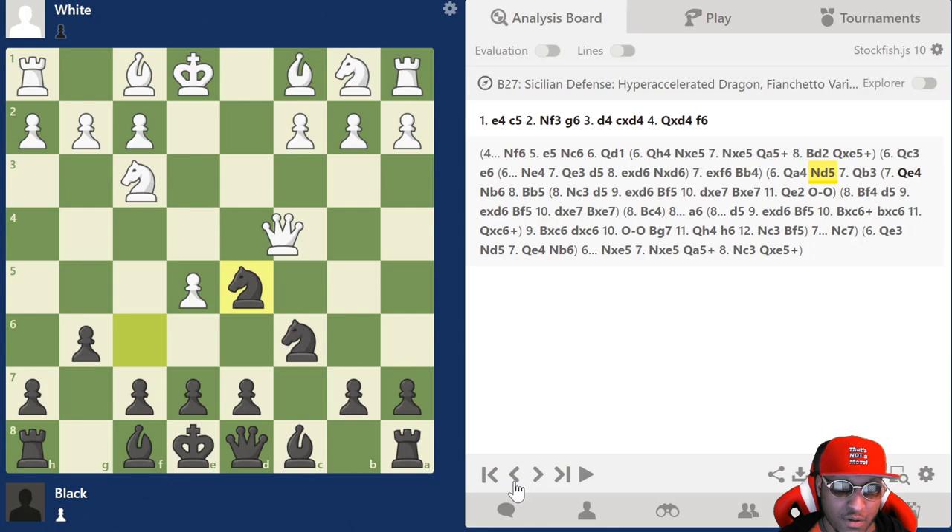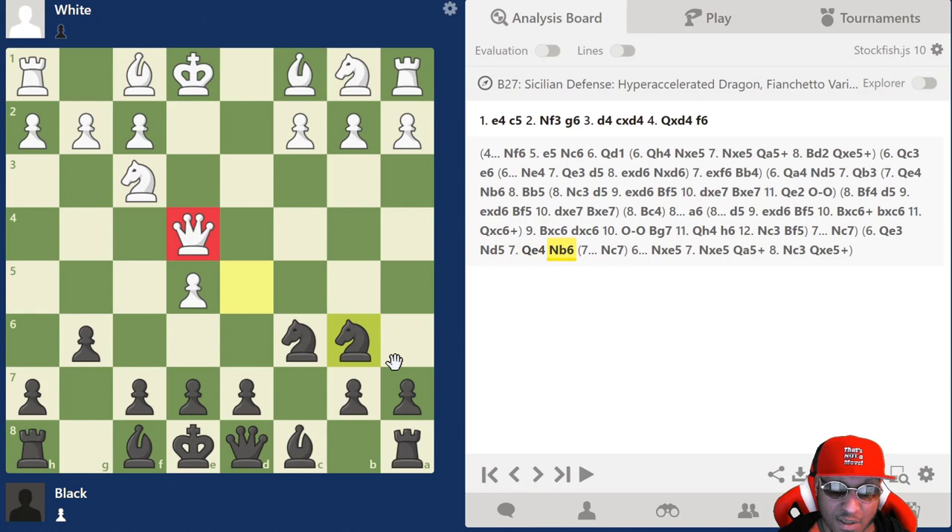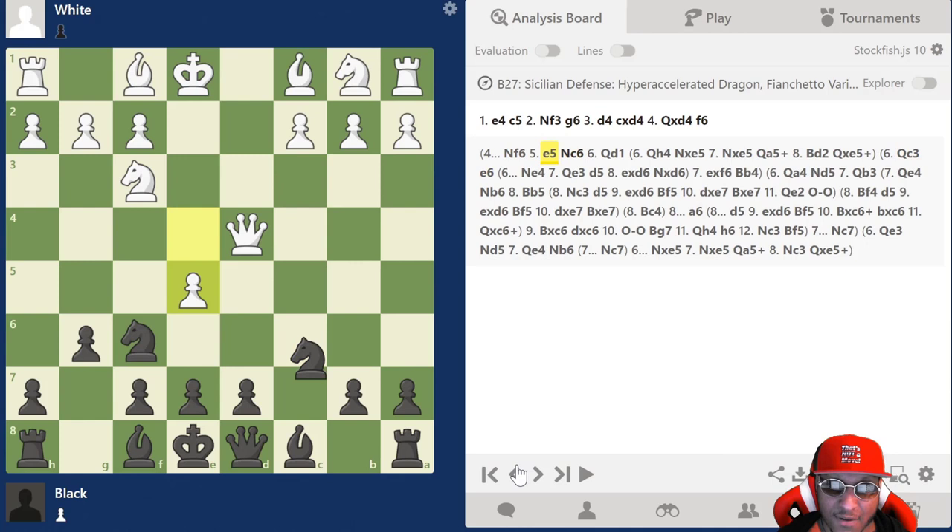That's the gist of the e5 line — you just play knight to c6. I recommend watching this video over and over to get the theory down. Queen a4 is the best; any other move usually doesn't work well. Queen a4 and queen e3 are virtually the same — queen e3 we go knight d5, they go queen e4, then knight to b6, same thing. Any other move gets hit with knight takes e5, queen a5, or if they play queen c3 we play e6. E5 looks scary but there's nothing to it.